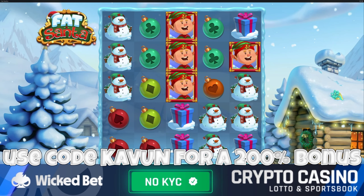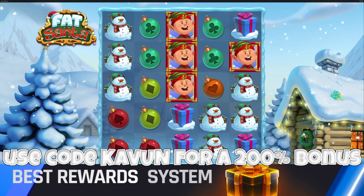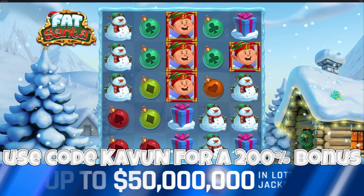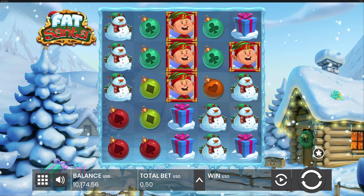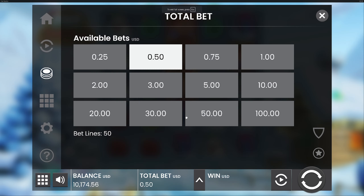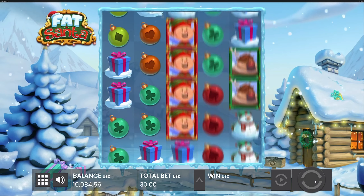All right, beautiful people, welcome back. We just finished up 'Duel at Dawn' - really good, it boosted us to a balance of 10.1k. If you want to see that, go check it out - it was like over 2000x, so it was great. To kind of circle back to the whole Christmas theme, because tis the season, we'll check out Fat Santa from Push Gaming. We'll do some spins and then get into some buys.